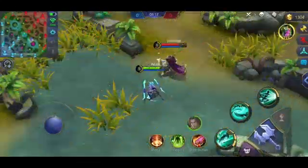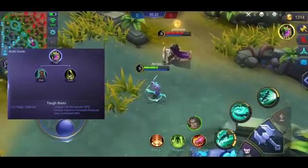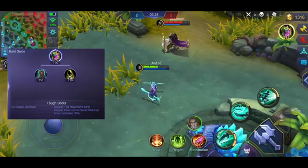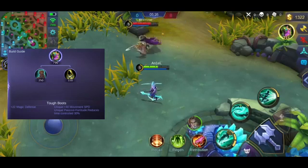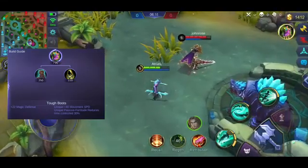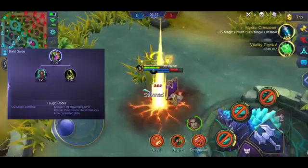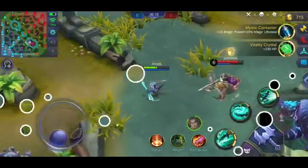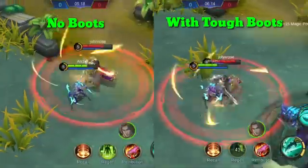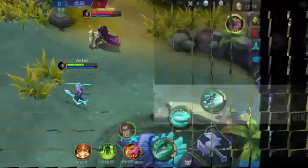Sunod na item natin, isa pang klaseng boots — ito naman yung tinatawag na Tough Boots. Kinaganda sa boots na to, meron siyang magic defense. Tapos mas mabilis mawawala yung mga crowd control skills na ginamit sa'yo — gaya ng stun o kahit anong hold, mas mabilis siyang matatanggal. Kung mapapansin mo sa clip, mas mabilis makakagalaw yung may Tough Boots.